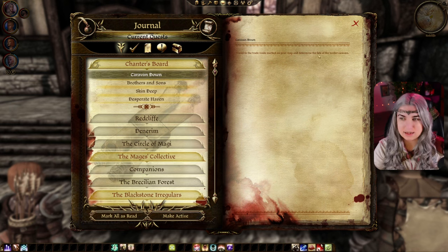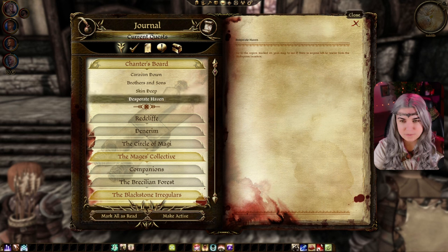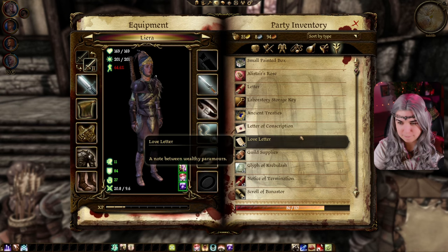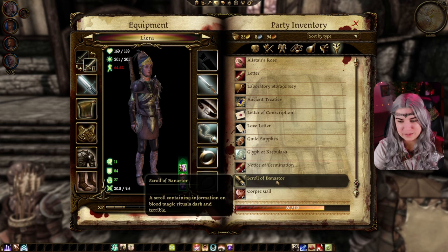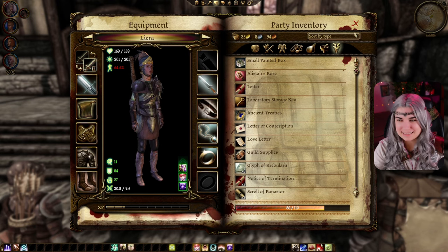Travel to the trade route marked. Skin Deep: return 18 at once to receive additional payment — I need nine samples of corpse gall. How much do I already have? Corpse gall: 5. And I have two scrolls of Banistor. Now we know. Oh, his rose is in here! That's cute.